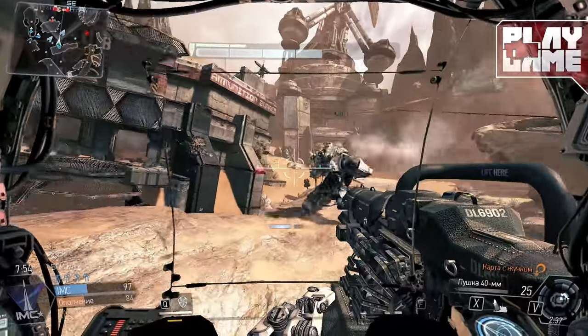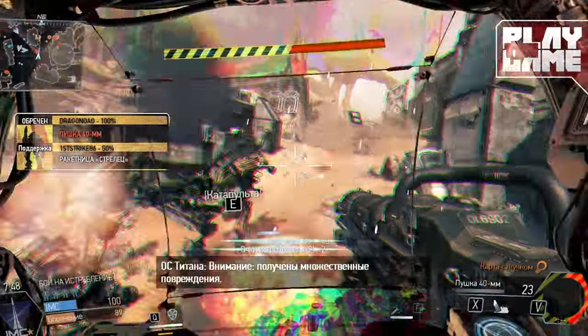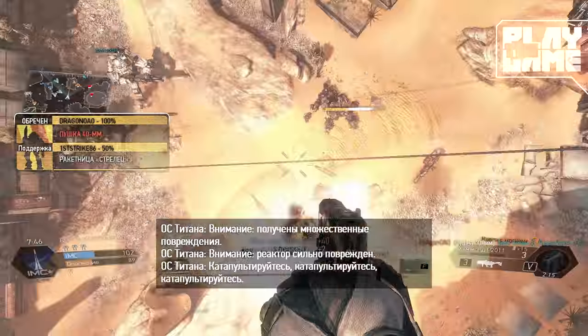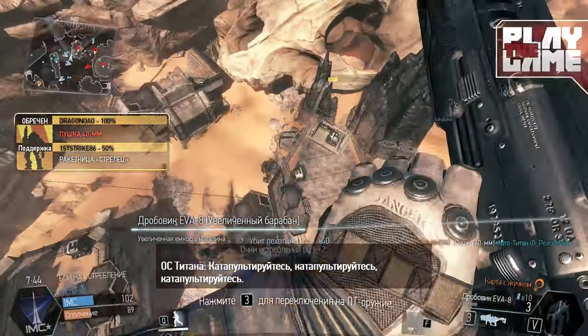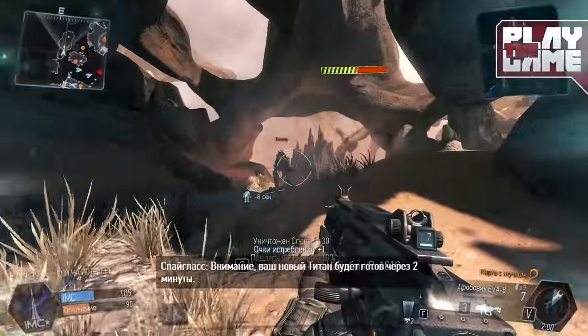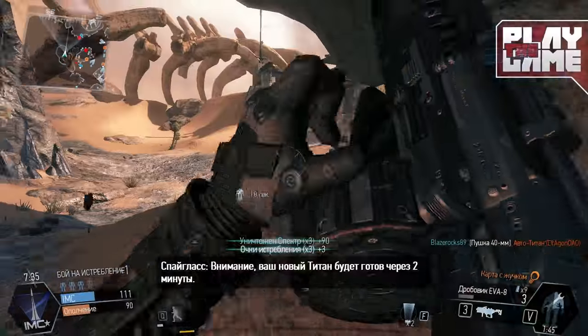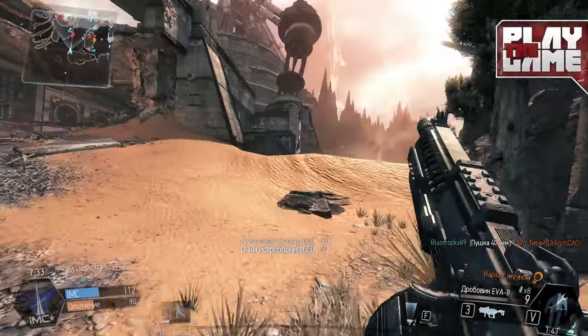The AIM version of this gun, which you get by using a burn card at the beginning of your life, gives you an automatic shotgun with bigger damage, and I believe it also increases your range a bit. I'm not really sure because we don't have statistics for AIM guns so far.